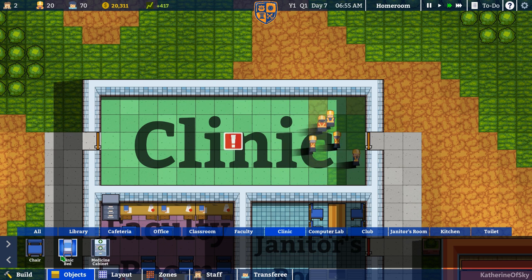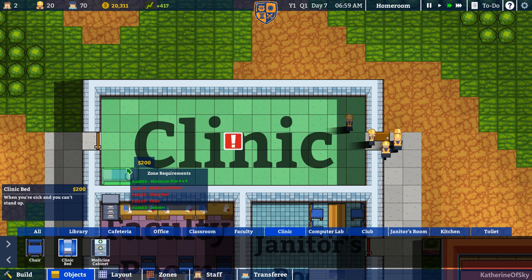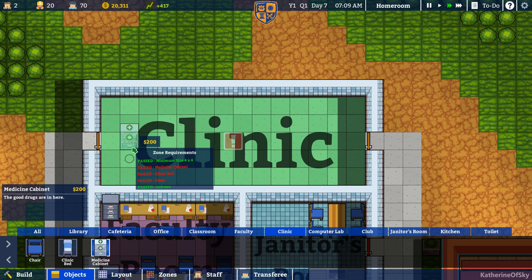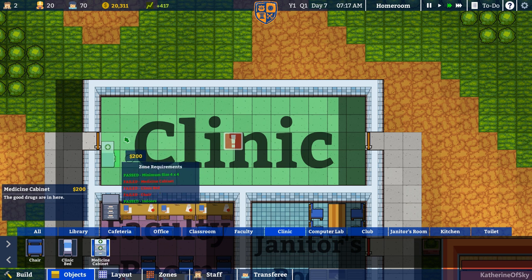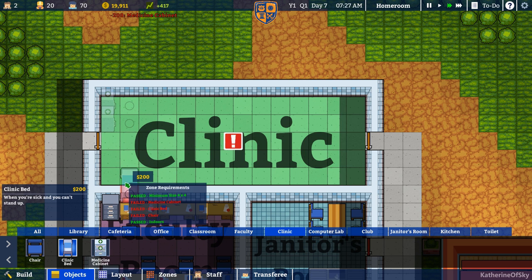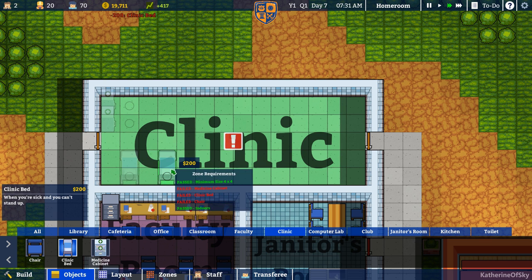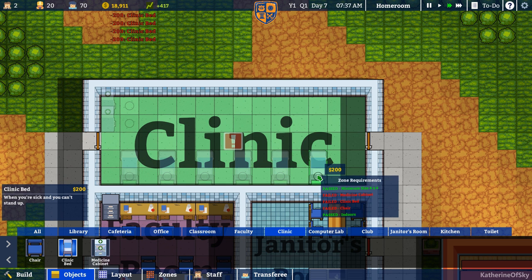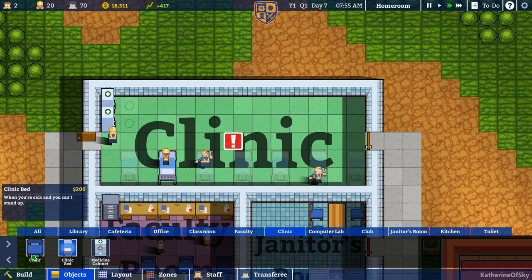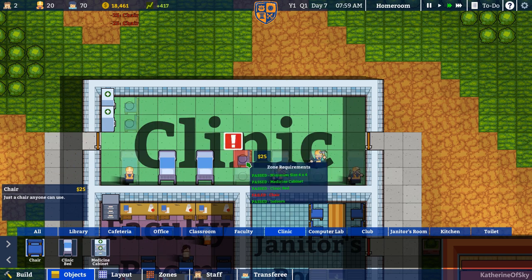Clinic — let's get a clinic bed. Let's just put down a few of these. We need to go this way. What about the medicine cabinet — can we put it on the bottom? No. So this is not ideal the way I've done this. That's okay, we'll put down a few beds. We can shove them closer later if we want to. There's a chair — what is a chair for? Maybe here? I don't know, it strikes me as odd.